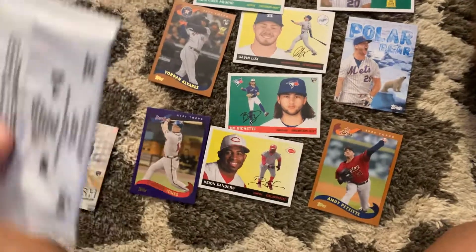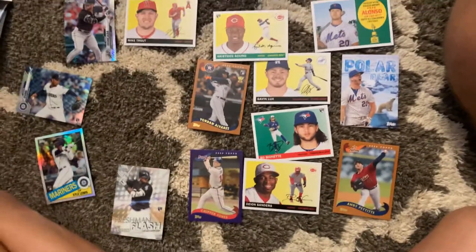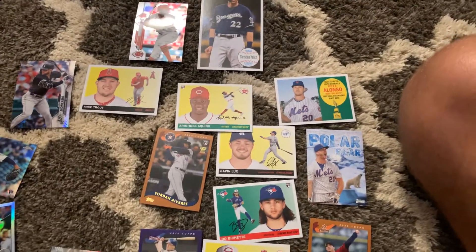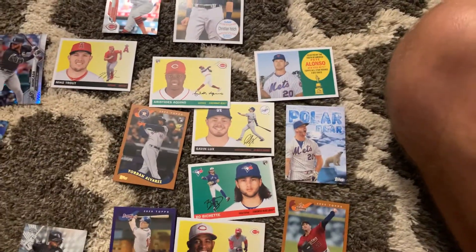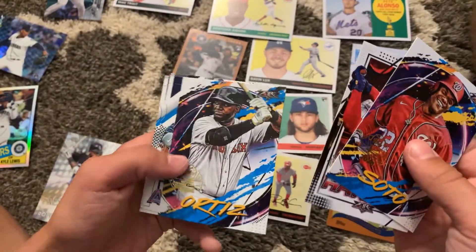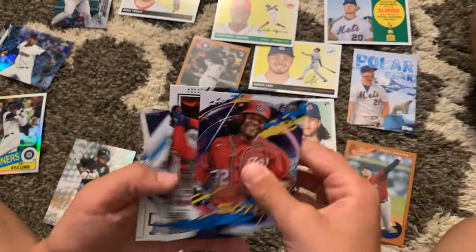Now we're going to get into our preview pack of Fire - hopefully we can get something good out of here. And then we got two coupons. We're going to have Juan Soto, Bryce Harper, David Odorizzi, Pete Alonzo, and Aaron Judge.